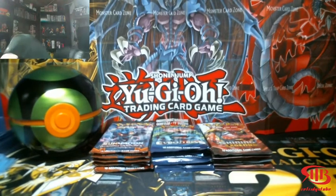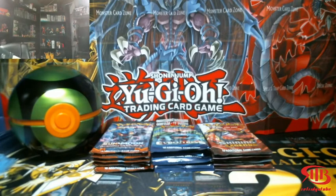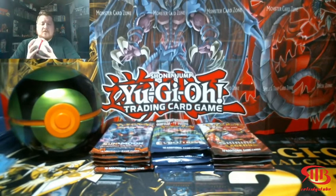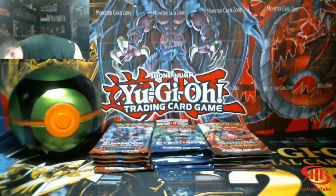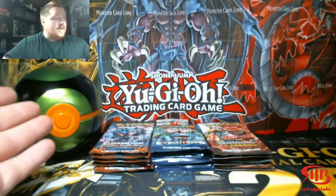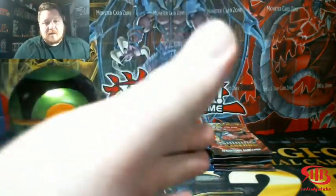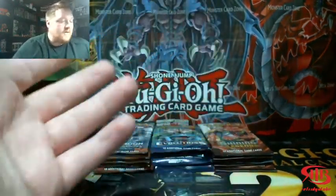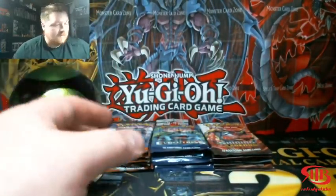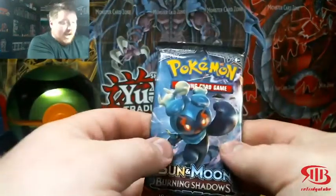I opened up a Pokeball tin — it rolled away on me — and also a Premier Ball tin, so all of them. What I'm assuming is they have a stash of these tins at their warehouse, and whenever a new tin comes out like the Dusk Ball, they're going to put the same packs in all the old ones too so they can send out older tins they've stockpiled.